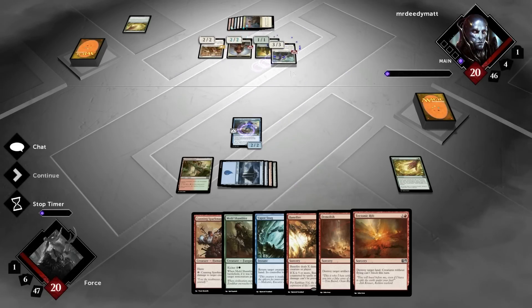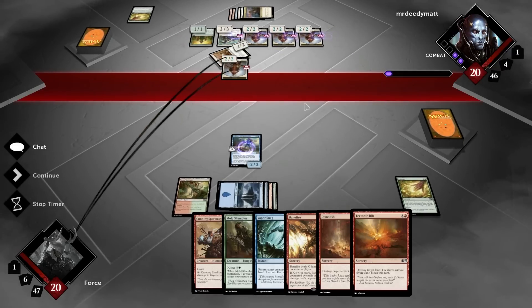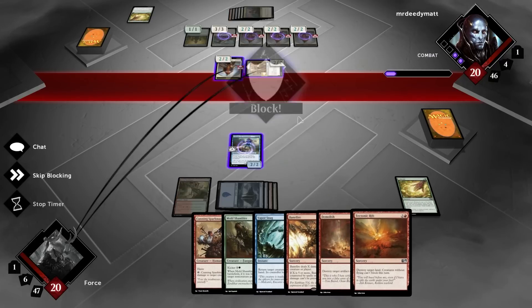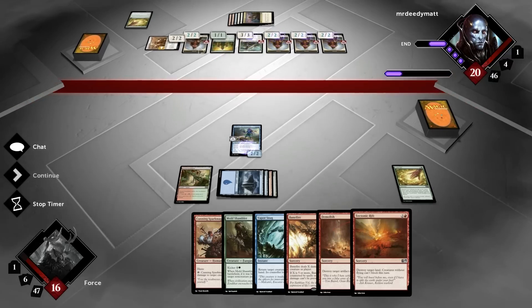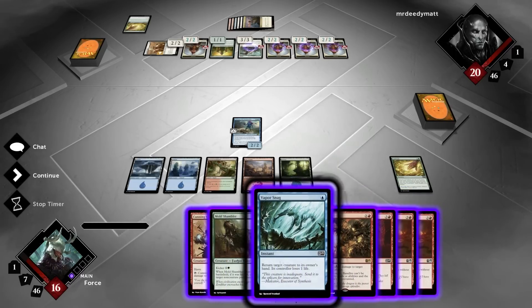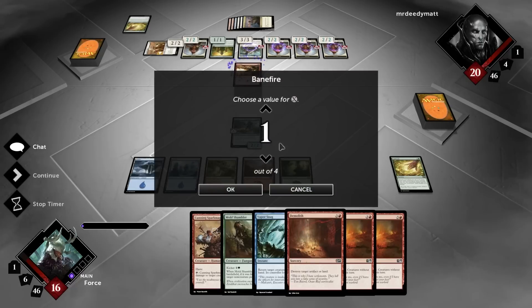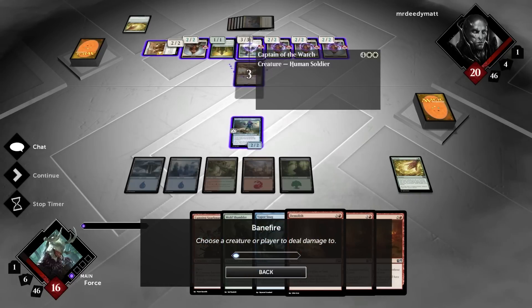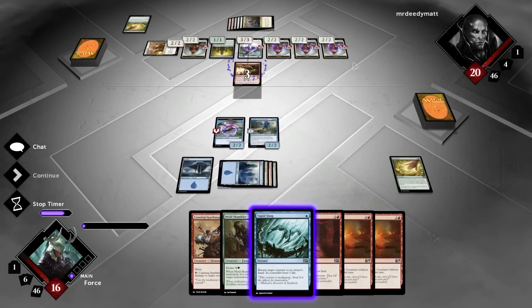Captain of the Watch. That really, really sucks. I think that alone is going to kill us. That's not good because we don't have any mass removal. I guess I could just Banefire his Captain of the Watch — that's going to pump down his minions. I think I have to do that, so we're going to do it for three. I'm going to Banefire this right here. That's the perfect land, and I want the blue for the Vapor Snag. Snap powers down his dudes and gives us a Flyer.